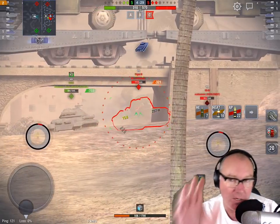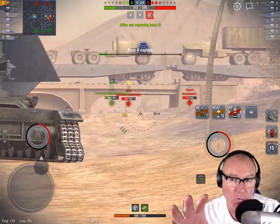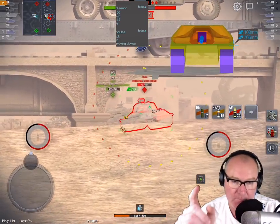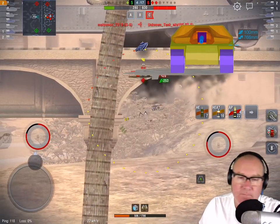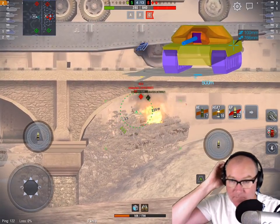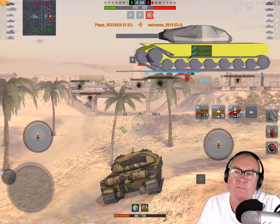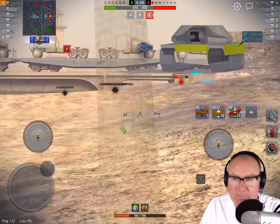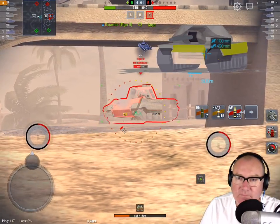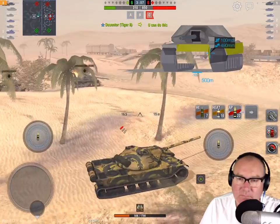I'm going to show you some gameplay and snippets, break down more important things about it, and talk about the meta and the way you should be playing the tank. But first, we're going to look at the armor profile. The first thing I want to talk about is the sides of the tank — they are not actually spaced armor. They look like spaced armor because you can see the tracks, but the tracks actually follow underneath the tank's armor itself. So you get 100mm flat sides internally as well.